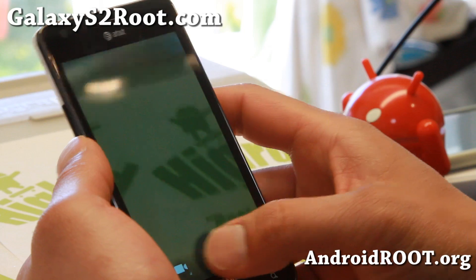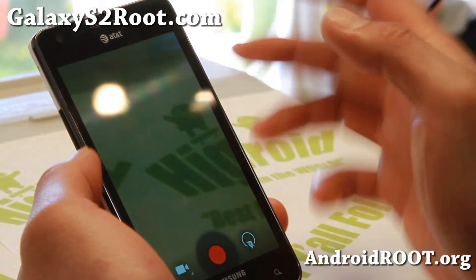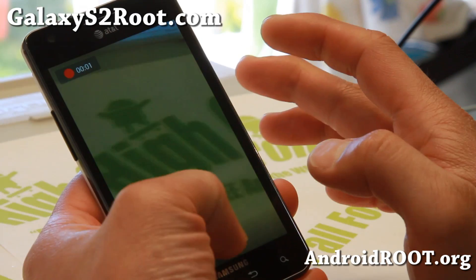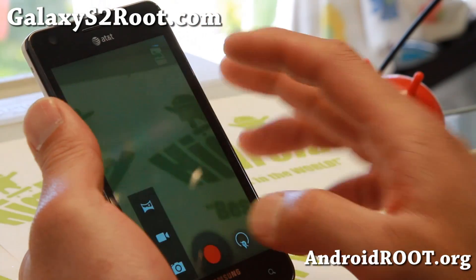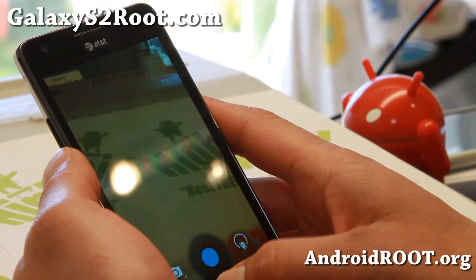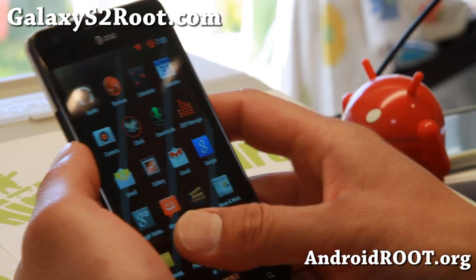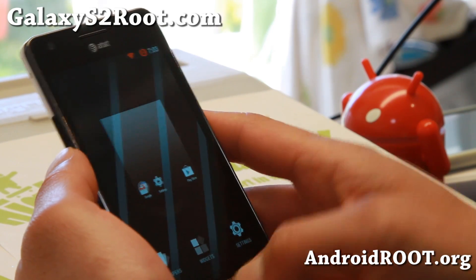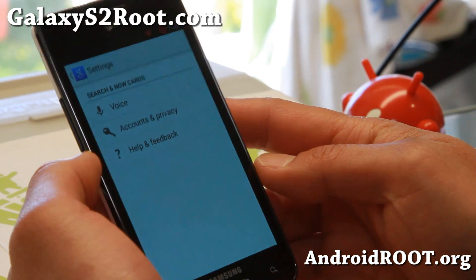The AOCP team has always been making ROMs just for this phone, and that's why you can trust their work — none of their builds are machine built or anything like that, they're all individually tested. So this is definitely probably the best 4.4.2 ROM you can get right now for the AT&T Galaxy S2.